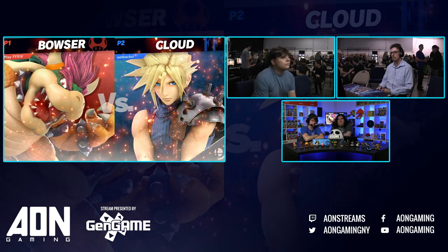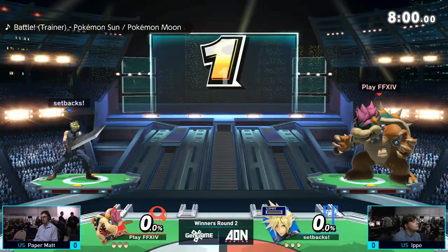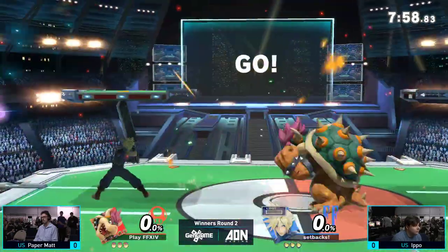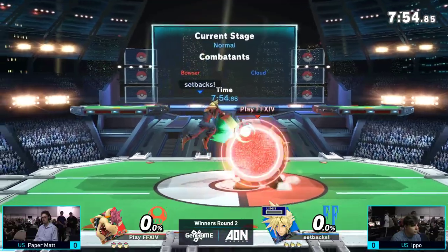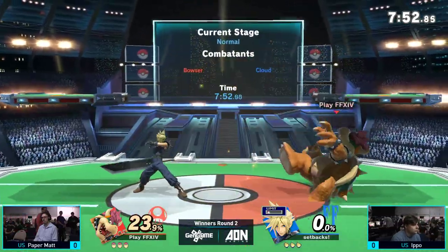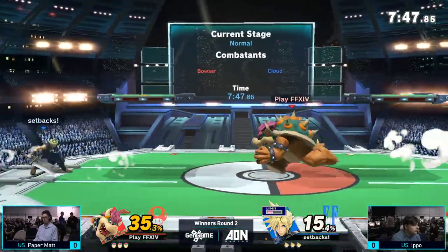Anyway, so we're getting into things — Ippo versus Papermatt, starting off on PS2. Papermatt's gonna try and take center stage. Both of them just trying to work around each other. Ippo starts things off with that cross slash, getting the first damage. That cross slash does such an amazing amount of damage in just one hit.